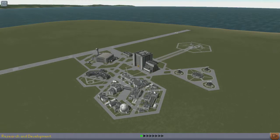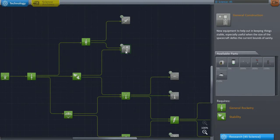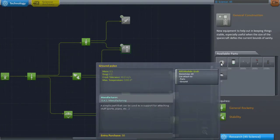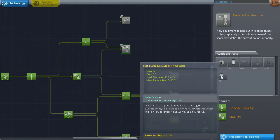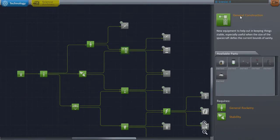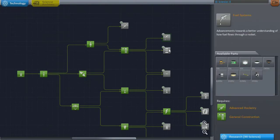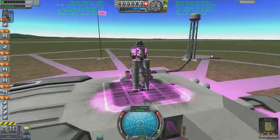Hey guys, welcome back to my KSP Korean playthrough. Between episodes confession: I was recovering some debris that crashed down onto Kerbin and it gave me an extra 25 science or something, which was handily enough to buy one of these next bits. I went for support structures so I can have struts and lift-off clamps and all that other cool stuff that makes things a lot easier.